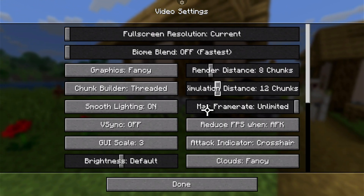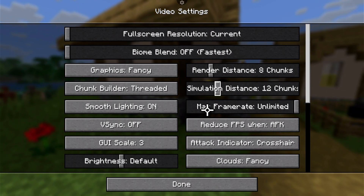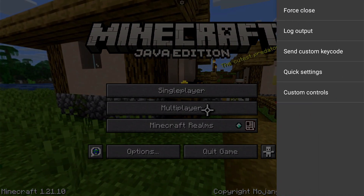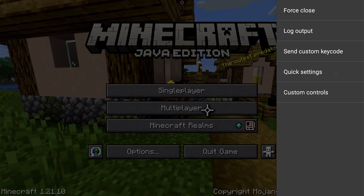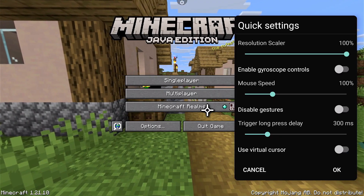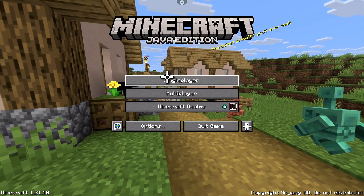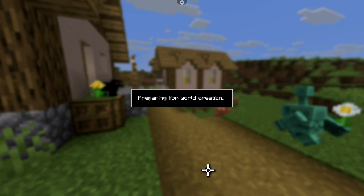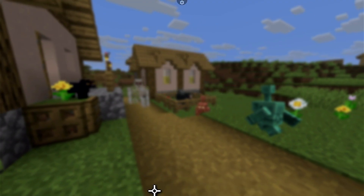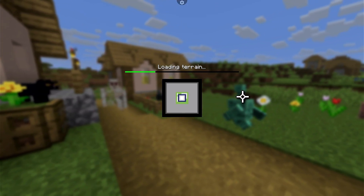You can also change max shadow distance in Sodium, which helps a lot. We're also looking at resolution scale — I'm using 75%, but let's set it to 100% so we can test this properly. Dropping to 75% does help but I think it looks fine on this device. Let's jump in and create a brand new world. We're going to grab this world and paste it over into my mod pack to compare performance.